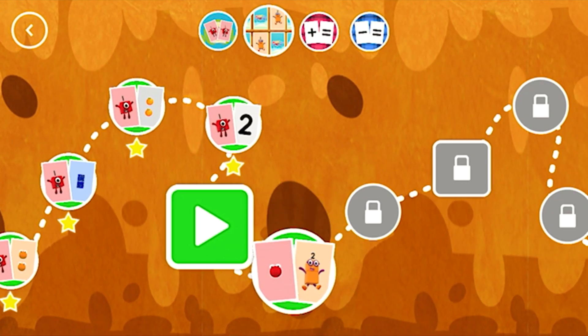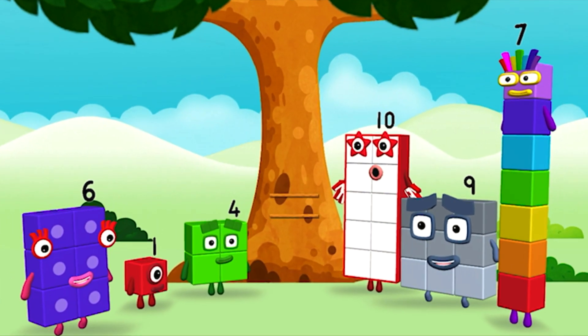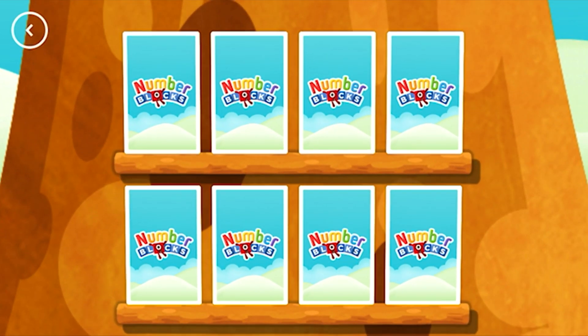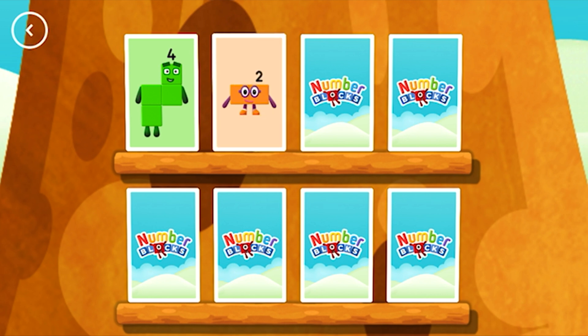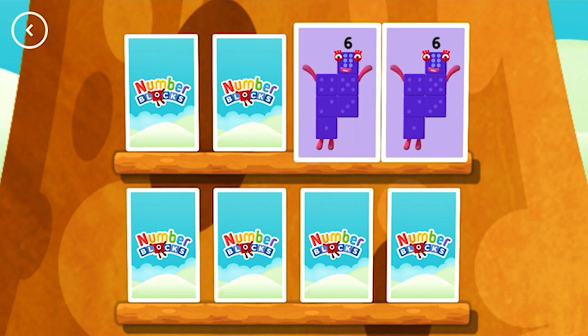A new level has unlocked! Hello! Hello! Woohoo! Try to find a pair of cards with matching amounts! Four! Two! Try another card! Six! Six! You've found a match!